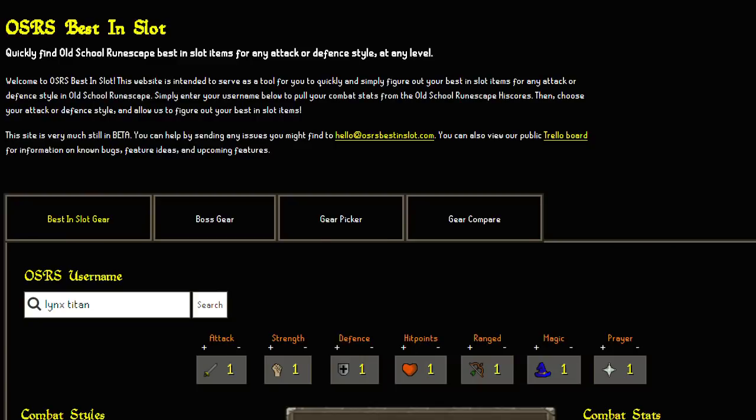So the website is osrsbestinslot.com. In the blurb it says it's intended to serve as a tool for you to quickly and simply figure out your best in slot items.